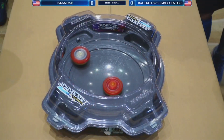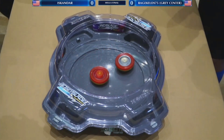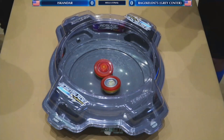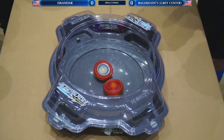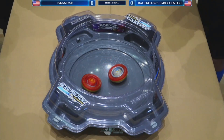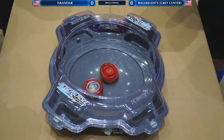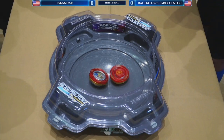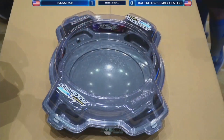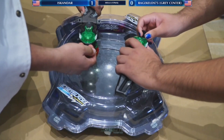Here we go, folks — losers finals. These are two defense bays. Rage Keld's bays spinning around, showing they got some speed on them. Back and forward action here on both, hard to tell who's who. A significant hit right there — and Iskandar just keeps on moving, keeps on spinning. That round tip is doing a lot of work right now, able to spin even after going on top of the other one.